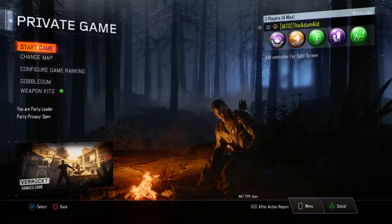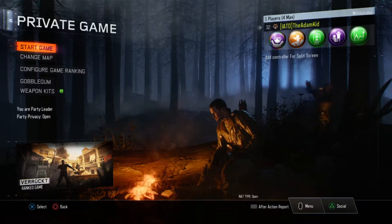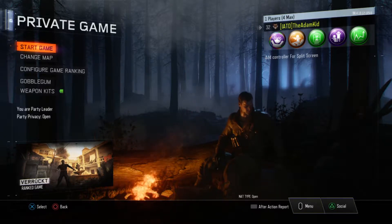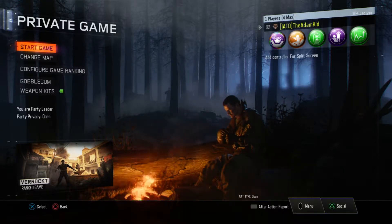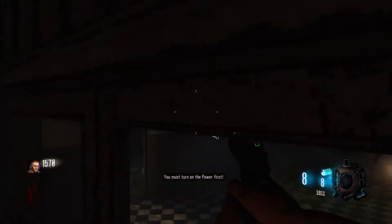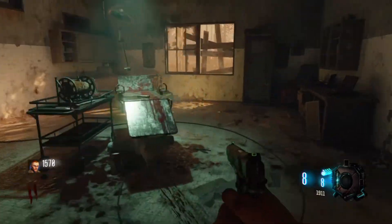So we're going to do the challenge a little differently. We'll allow ourselves two spins of the box as usual, two perks from the map which we can choose, and then the other two will be from the Vunderfizz — so we'll get either Widows Wine, Deadshot, or Stamina Up. I'm also not going to get Quick Revive, so this is a one-life challenge. The two spins on the box still count the same. It was a cool feature — you're separated at the start and the power will reunite you.